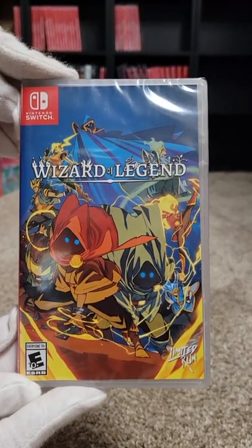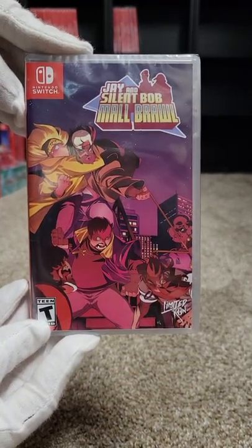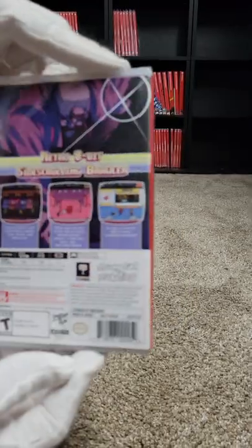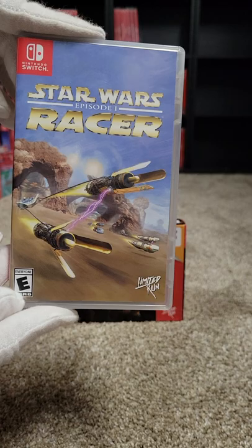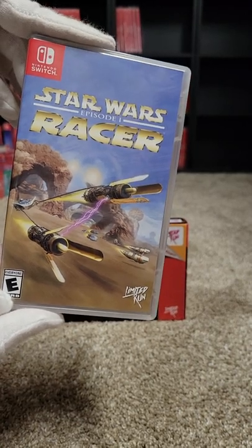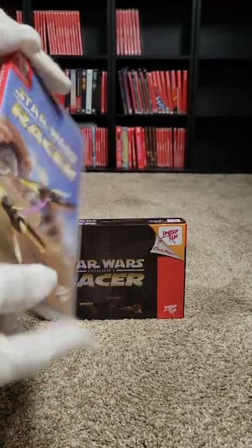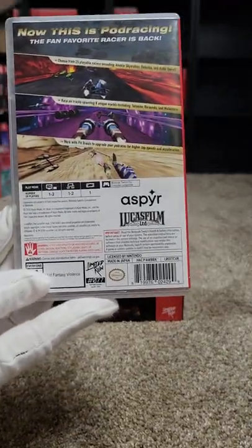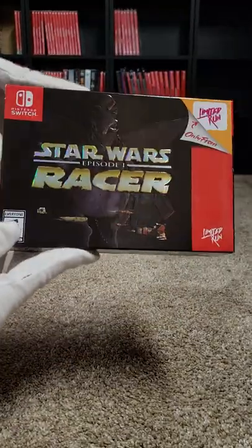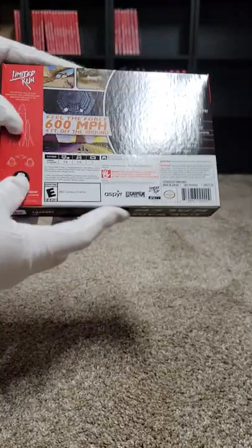Seventy-five we have Wizard of Legend. Seventy-six we have Jay and Silent Bob: Mall Brawl. Seventy-seven we have Star Wars Episode I: Racer — the Pod Racer. We only have the Collector's Edition. We just took this one out to play it and it does come in an N64 type box.